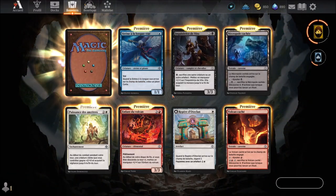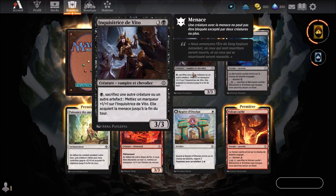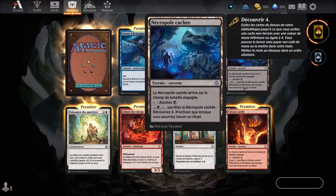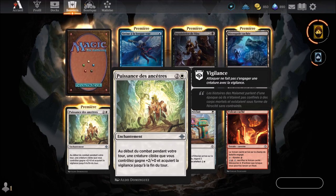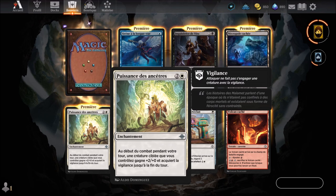Let's go to the last booster. Last booster: Sirène à la longue vue — a blue card we already know. Inquisitrice de Vito — same, a black card arriving at the 4th turn that we know. Nécropole cachée — a cavern terrain we know, already had it. We continue with Puissance des ancêtres — a white card arriving at the 3rd round. It's an enchantment. At the beginning of combat during your turn, a target creature you control gets +2/+0 and gains vigilance until end of turn. Flavor text: 'The stories of Malamé speak of a time when they were not confined to mortal bodies and existed as unconstrained ferocity.'